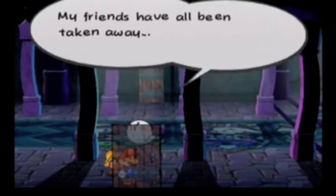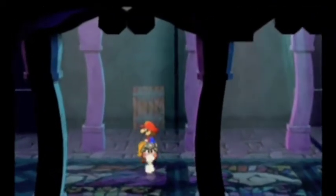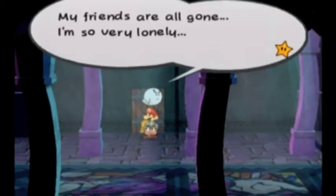You probably don't notice, but you can actually jump on this one. It's kind of silly, but yeah, you can do it. Anything in here? NPC: My friends have all been taken away. So lonely. So he won't let us in there. What about here? NPC: My friends are all gone. I'm so very lonely.